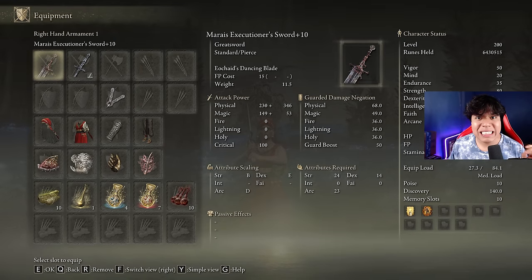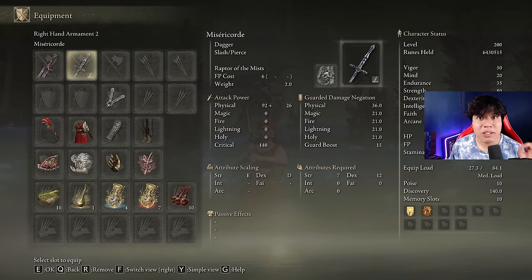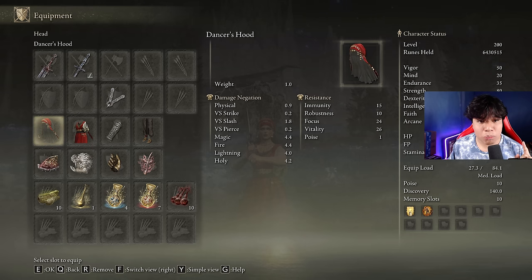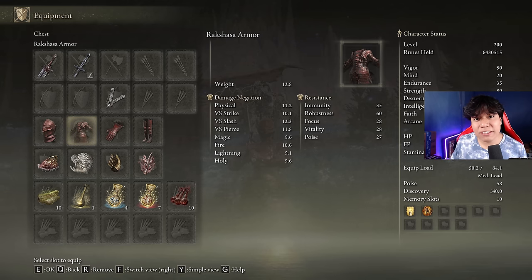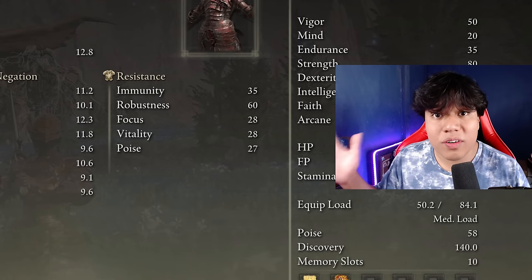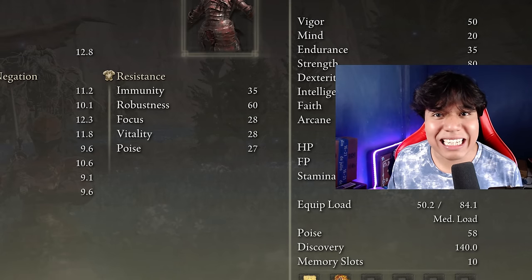We are going to be using the Marais Executioner's Sword at plus 10, and any seal we have available to cast our main buffs. We need any weapon with the Raptor of the Mists Ash of War to be able to dodge Miquella's AOE attack. I'm going to be using the Dancer's Armor Set, because if we wear the full set, we boost the damage of the Eochide's Dancing Blade skill by 10%. The Dancer's set is not great at defense, so an amazing alternative is the Rakshasa's Armor Set, which increases your overall damage by 8% — a minimal difference, but I really want that extra 2% from the Dancer's set.